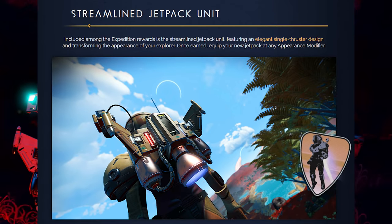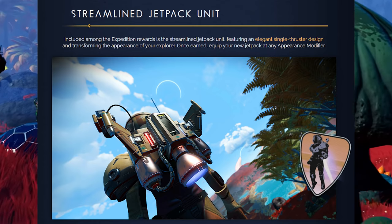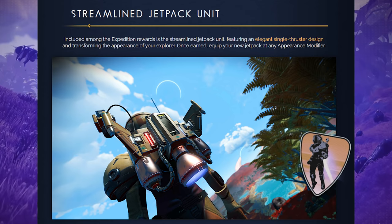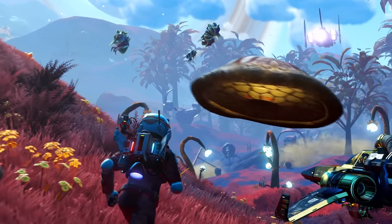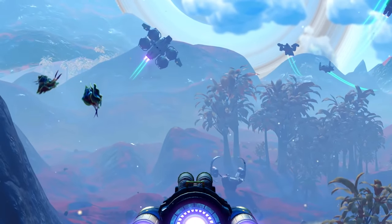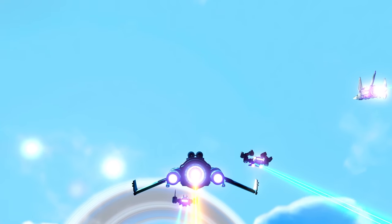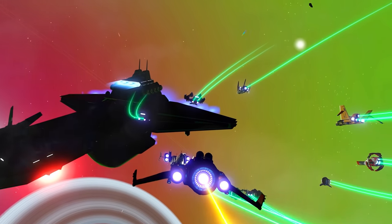Streamlined jetpack unit: included among the Expedition Rewards is the streamlined jetpack unit, featuring an elegant single thruster design that transforms the appearance of your explorer. Once earned, equip your new jetpack at any appearance modifier. It looks like something from the Rocketeer! I hope we can unlock this without waiting too long - usually the Quicksilver Merchant only unlocked a couple of things every week, so you'd have to wait like a month before getting to the good stuff.